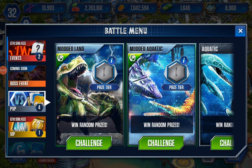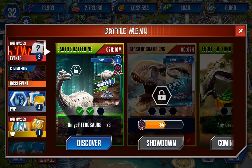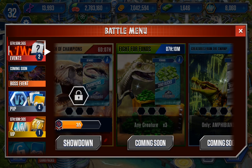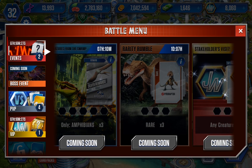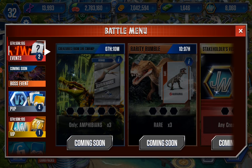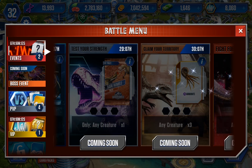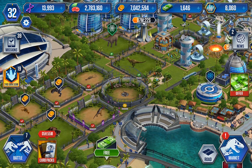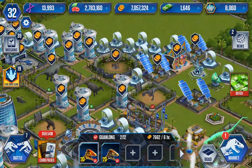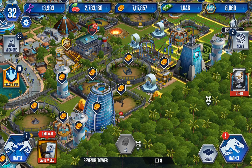We are only four minutes in. Let's see what challenges are coming up today — Fight for Funds, Monsters, Creatures from the Swamp, Rarity Rumble. I'm going to attempt Creatures of the Swamp this time because there's no other good challenge. I could make Guanlong level 40, but I'm not that much in the mood.